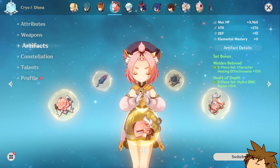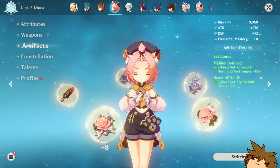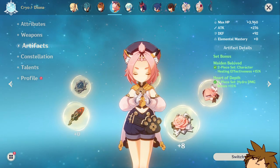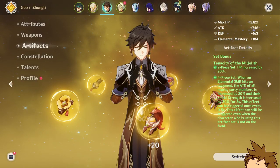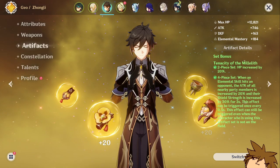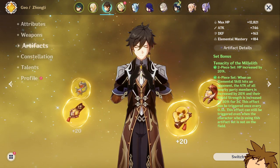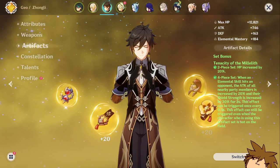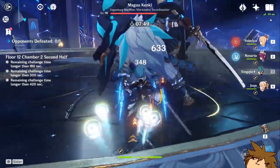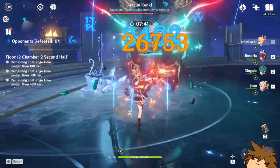The two-piece Maiden's Beloved increases healing effectiveness, and you can pair it with two-piece Heart of Depth for hydro damage bonus and two-piece Tenacity of the Millelith for increased HP percentage. Alternatively, two-piece Tenacity with two-piece Heart of Depth works well, or the full four-piece Tenacity is excellent for a support Kokomi — it gives increased HP percentage and an attack bonus for the next character. Pairing this with Thrilling Tales gives your next character a lot of attack damage. I personally wouldn't run Wanderer's Troupe or the full Maiden's set, as Kokomi's healing should already be more than sufficient.